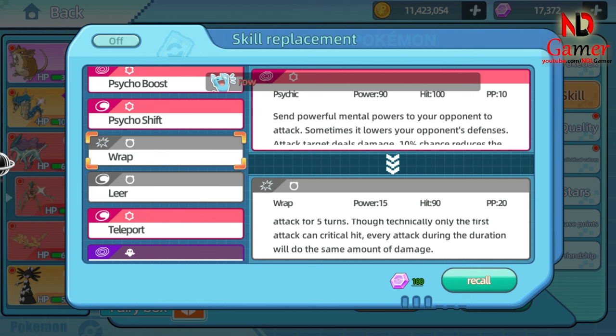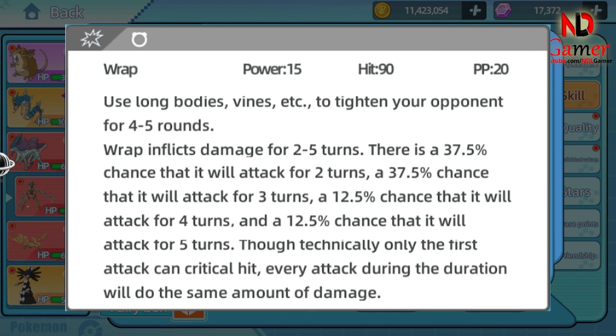Move Name: Wrap. Type: Normal. Power: 15. Accuracy: 90%. PP: 20. When Deoxys uses Wrap, it tightly binds the opponent with its tendrils or flexible body, dealing continuous damage over multiple turns. The move lasts between 2–5 turns. There is a 37.5% chance for Wrap to last 2 turns, a 37.5% chance for 3 turns, a 12.5% chance for 4 turns, and a 12.5% chance for 5 turns. Wrap inflicts a set amount of damage each turn; while only the first hit can be critical, subsequent turns deal consistent damage.